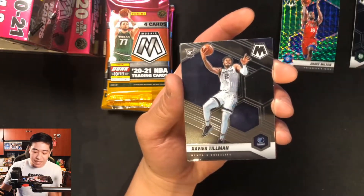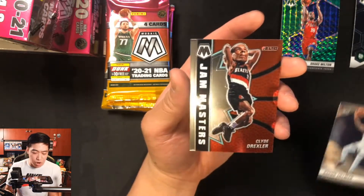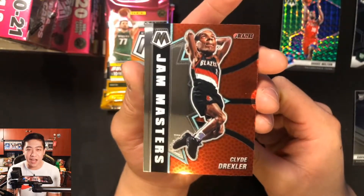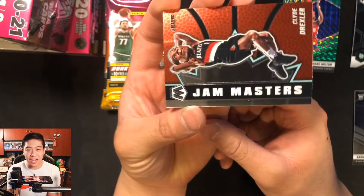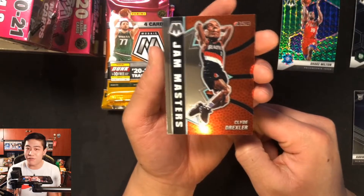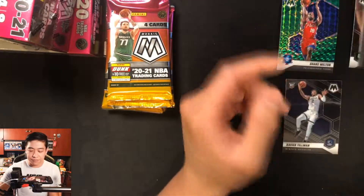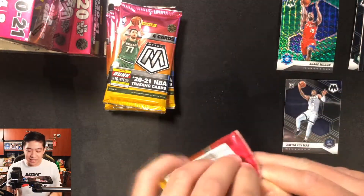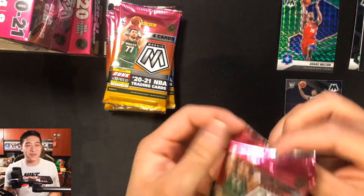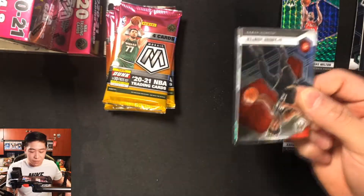Then we get a really cool looking card — it looks like NBA Jam with the big heads! It's a Jam Masters insert with Clyde Drexler. I like this one a lot compared to last season's version. The big head edit is a cool little thing. Second pack in, nothing too crazy just yet.